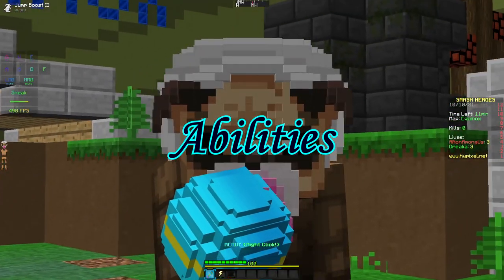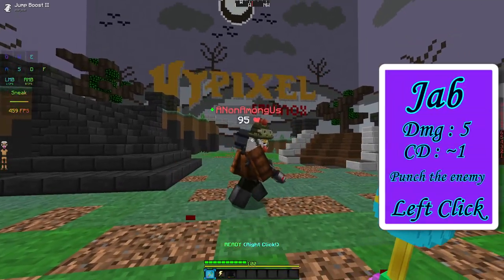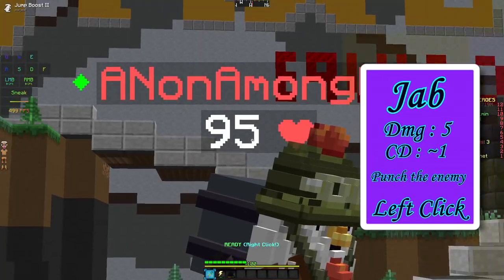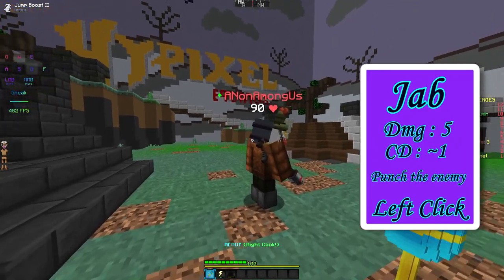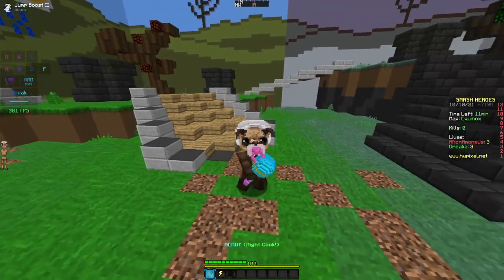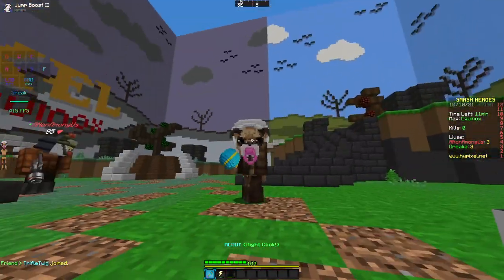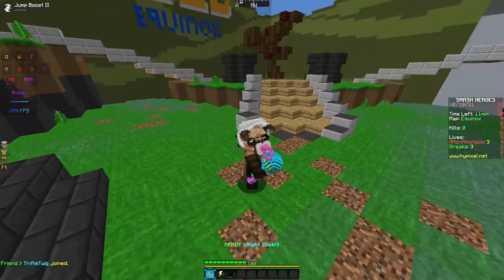Now let's get into the next topic: some abilities that Pug has. To start off simply, if you left click, that is called a jab. It does 5 damage and does a pretty good job at stopping momentum. Jab can easily be used to stop the enemy's entire approach in just one ability, and this could save you big time.